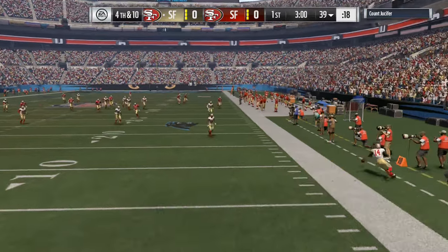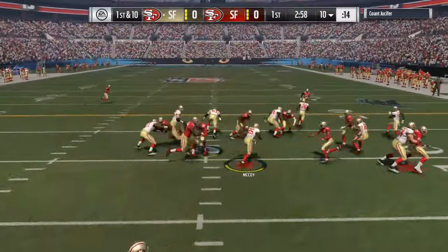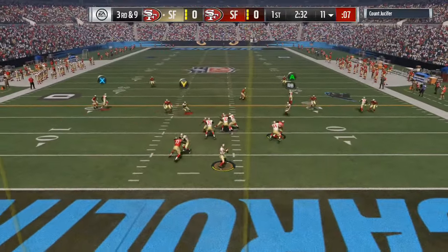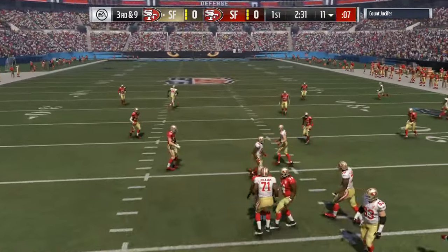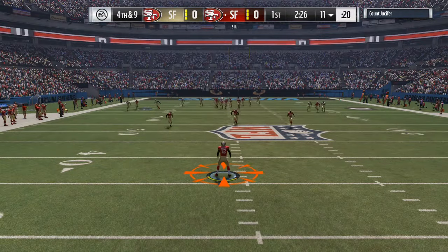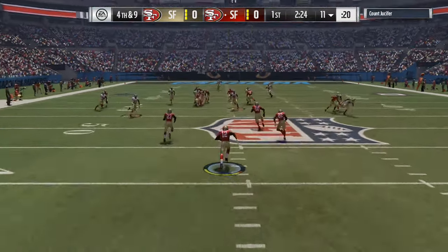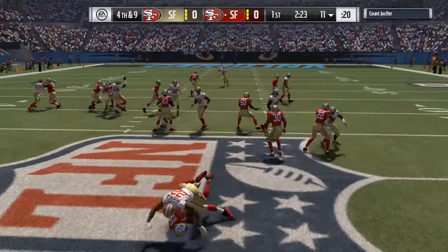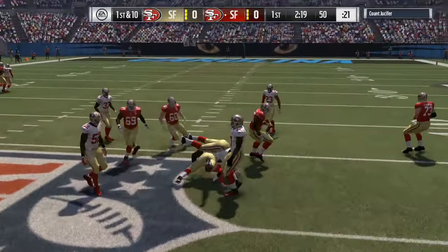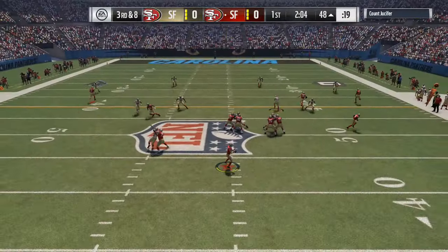I forced my opponent to punt right here on the first drive — zero to zero, I'm feeling pretty good. I know I got Herman Moore but I do want to get LeSean McCoy into the game early. Next play I wanted to get it to Herman Moore but he got back down. I kind of forced it a little bit — that bad pass was probably good in my opinion because that guy could have been picked off.